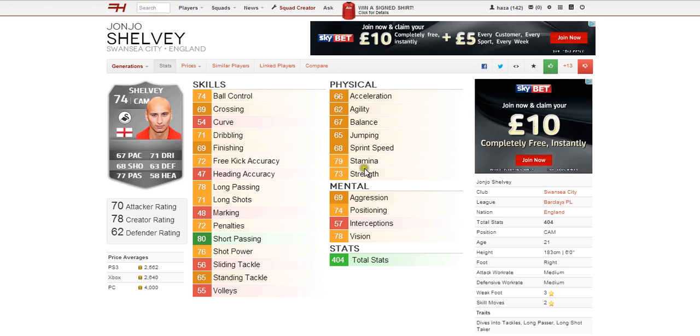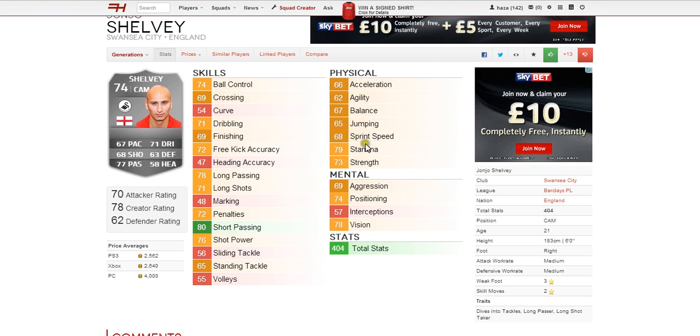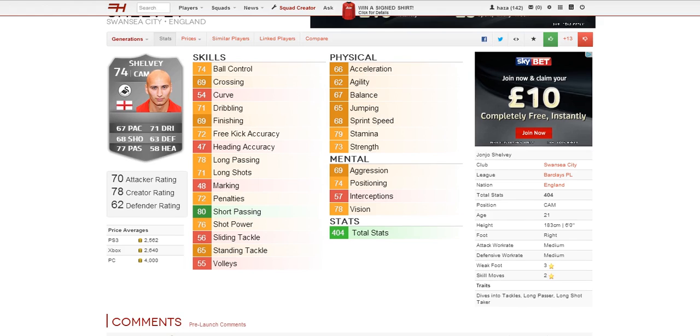Moving on to the physical abilities, the two best are stamina and strength at 79 and 73 respectively. The others are all average between 60 and 70 and not too bad.